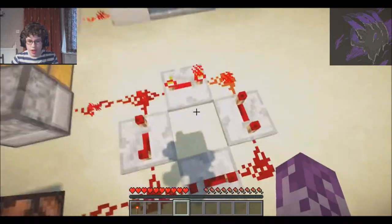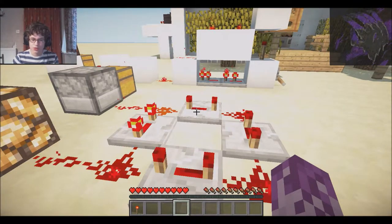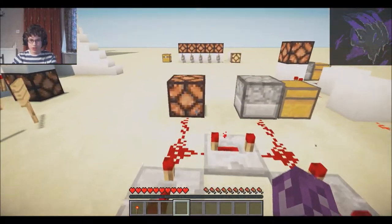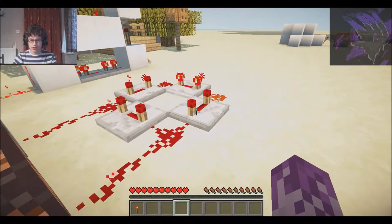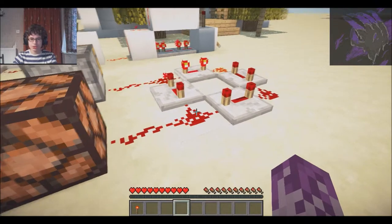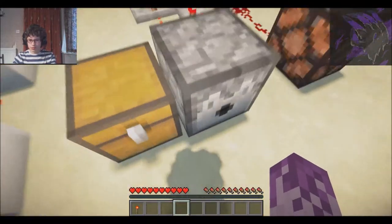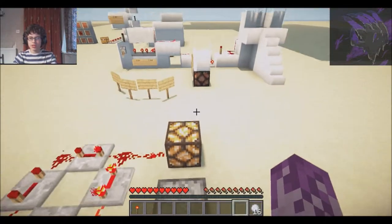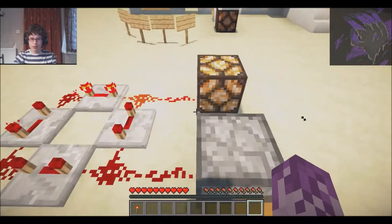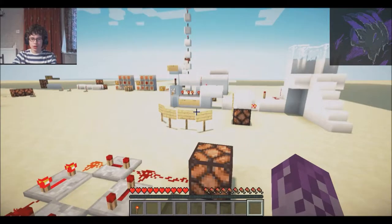Because repeaters retain their current for the amount of time they received it — and each of these is set to four — they retain it for four ticks. That can be used to create a clock, which will go around in a circle and power this every so often. Each of these set to four: four times four is sixteen, so every 1.6 seconds this will turn on and off. It's also activating this dispenser, which can be used as a sort of rapid fire cannon. If I put these snowballs in here, every 1.6 seconds it will shoot a snowball. You can do that with arrows as well if you want to make a trap.